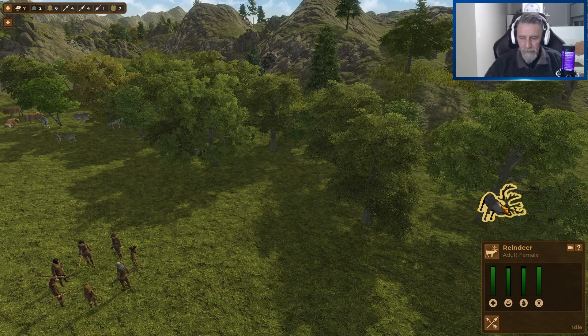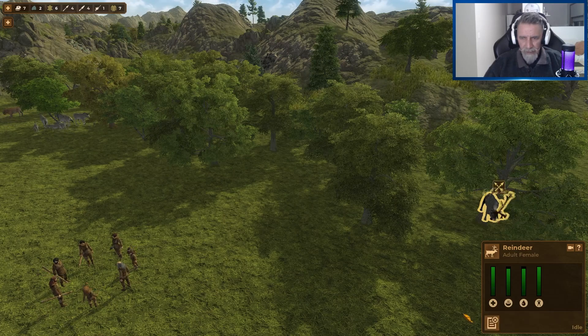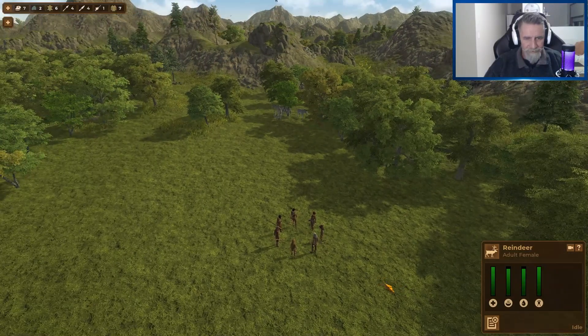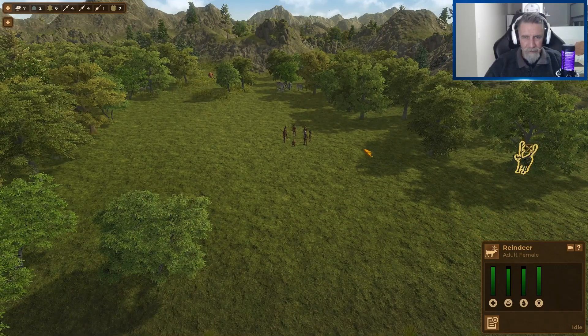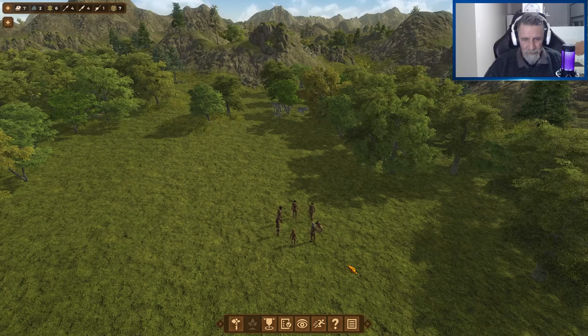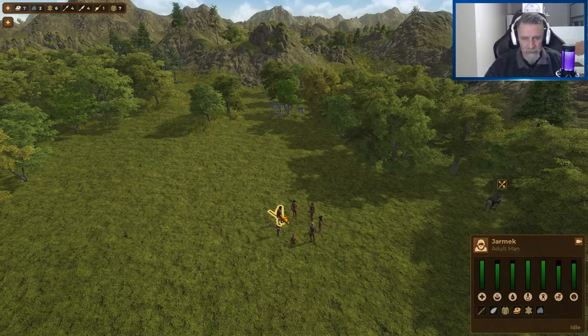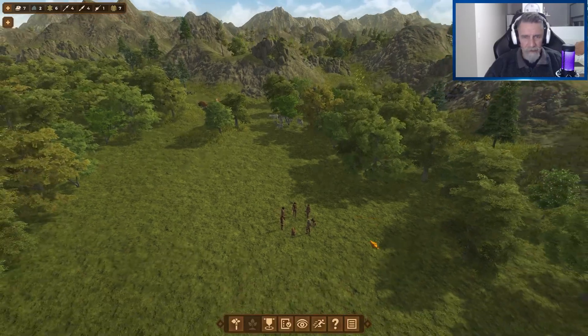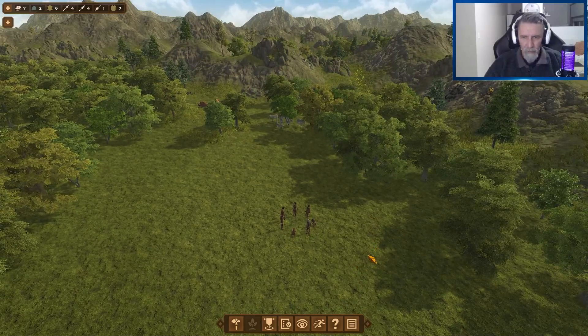A reindeer — he's got big antlers. We'll get him to hunt that. Usually what they'll do is send out — oh no, nobody's going to do it. Nobody's going to hunt that. Off to a good start. Come on, you've got a spear mate. Clearly they don't want to hunt at the moment.